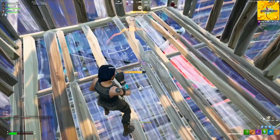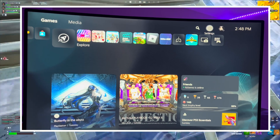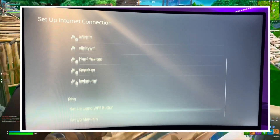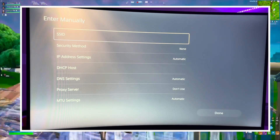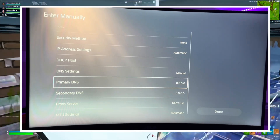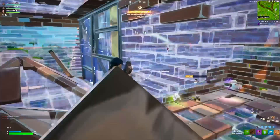Starting off, if you are on a console, the first thing you want to do is change your DNS settings. Go into your network settings, then settings, then set up an internet connection, go all the way to the bottom where it says 'set up manually.' Click Wi-Fi, then enter manually, go to DNS settings, change it to manual. The primary DNS you want to use is 1.1.1.1 and the secondary is 1.0.0.1.